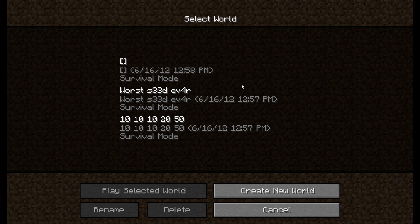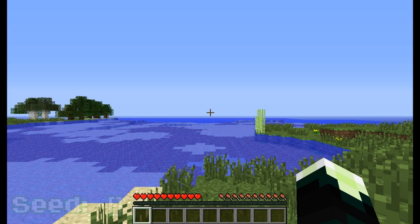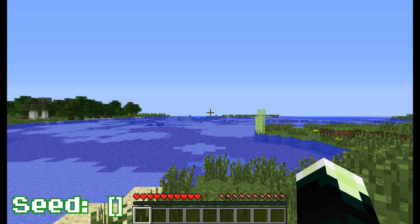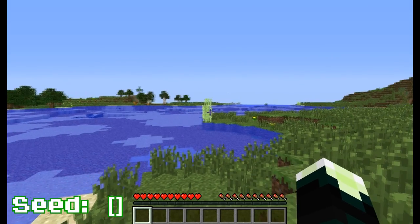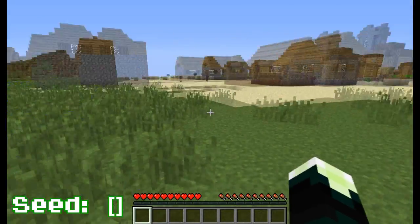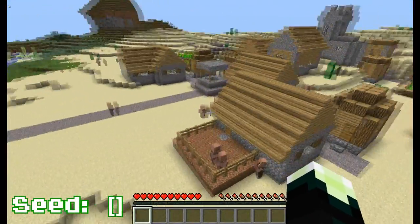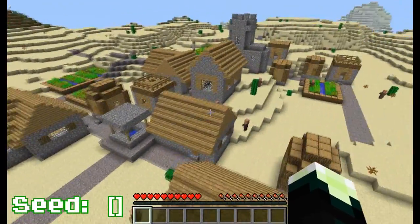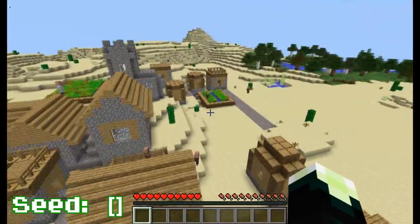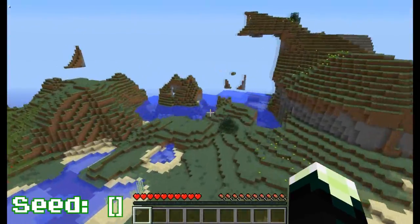Hey Strangers, Tor here on behalf of the Redstone Factory, and today is Seed Saturday. The first seed we have is just square brackets, and you should spawn beside some sugar cane and off in the distance some pumpkins, but you're actually here for this nice little NPC village. If you're wanting to do some survival, you could collect some good supplies here.